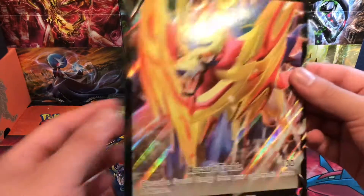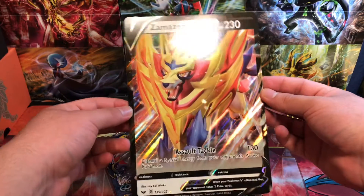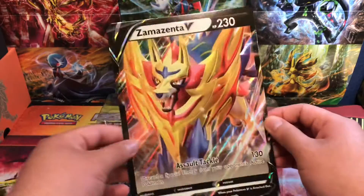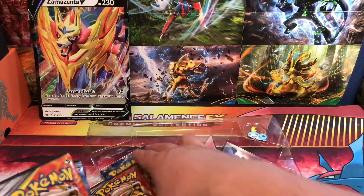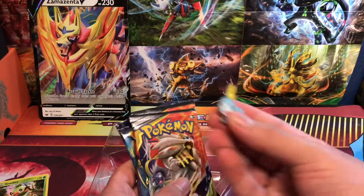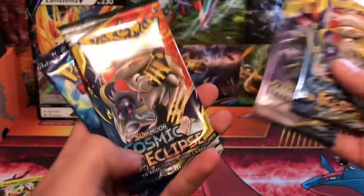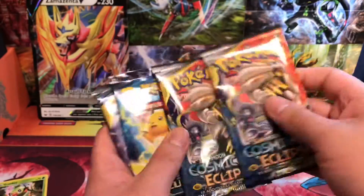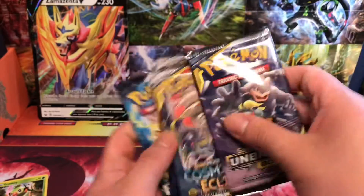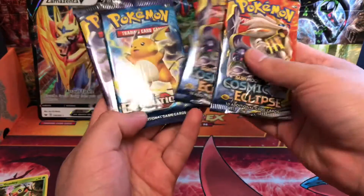And of course the big ginormous dog-lion-wolf, whatever you want to call it. We'll set them back here. We got four packs: Cosmic Eclipse, Unbroken Bonds, Cosmic Eclipse, and an X and Y Evolutions. So we'll just mix it up — two Cosmic Eclipse, Evolutions, and Unbroken Bonds. That's the order we're going in.